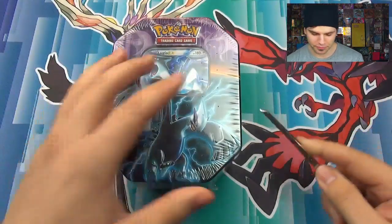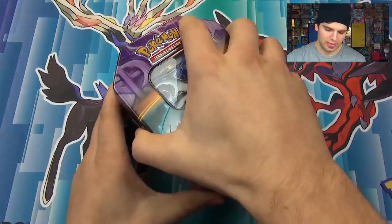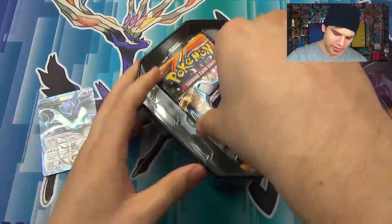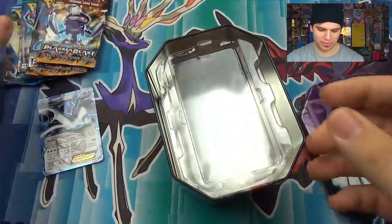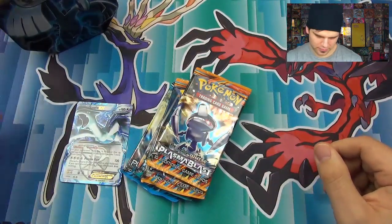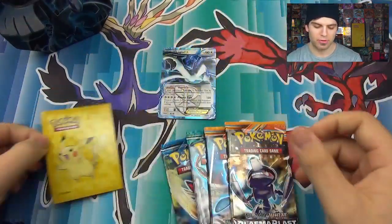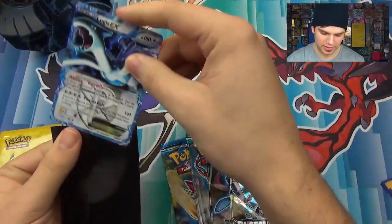Let's do this! Lugia EX — very nice. There's our code. So now we're back to Black and White. We've got Plasma Blast, Plasma Freeze, and Plasma Storm. Hopefully we can get a whole array out of here. And once again thanks to our friends at Ultra Pro with this beautiful Pokemon X and Y sleeves that we'll be using to sleeve our cool cards — like Lugia EX. Very awesome.